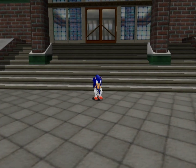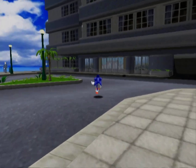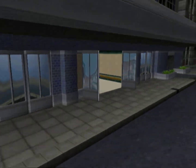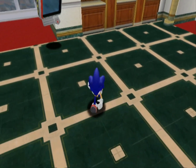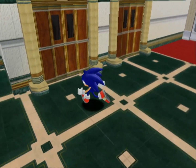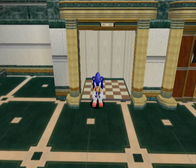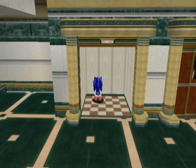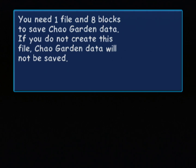Hey everyone and welcome back to Sonic Adventure DX, where today is the first of the Chao Garden episodes. If you know Sonic Adventure, you almost certainly know about the Chao Garden, which is a fun little side mode accessible via this elevator in the hotel over in Station Square. We need one file in 8 blocks to save Chao Garden data. Let's create new Chao Garden data!